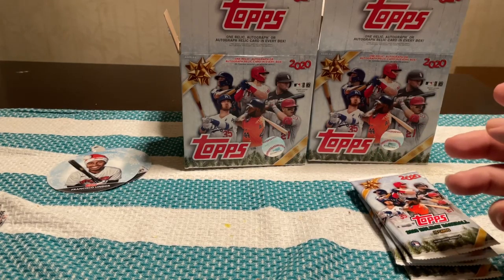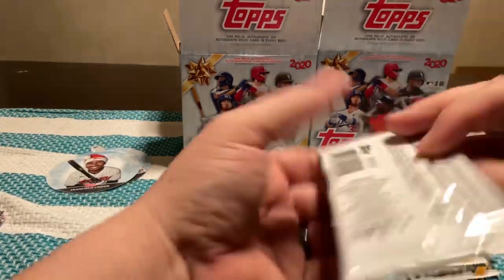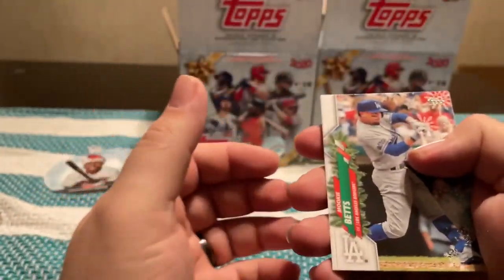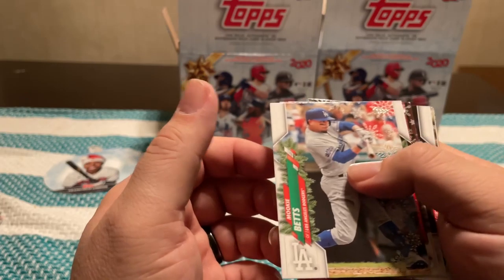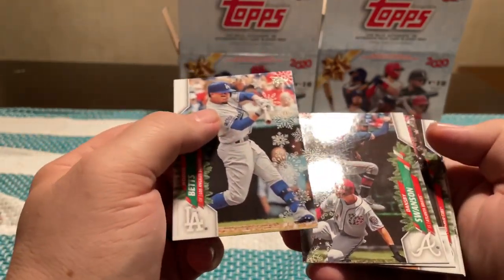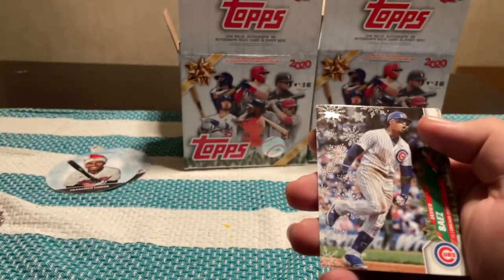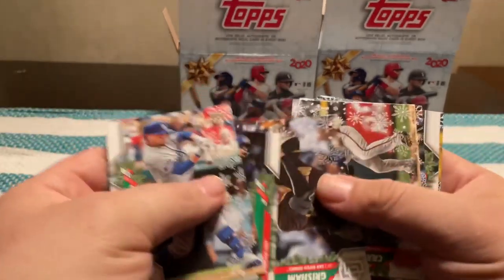If there's someone you're gonna get, he's definitely not a bad one. Also on eBay right now I have his Topps Chrome rookie refractor up — it's selling for about $150–$160 right now. If you want to take a look at that. Trent Grisham.